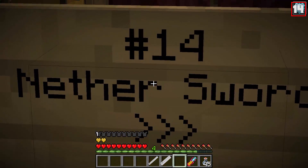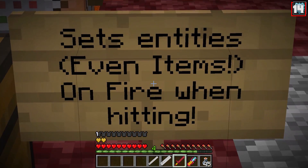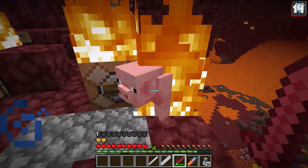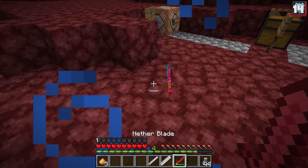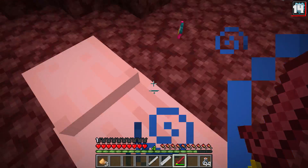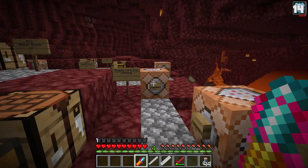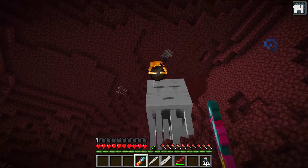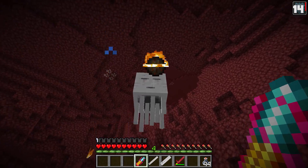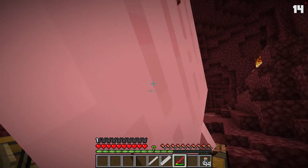Number 14: the Nether Sword, suggested by channel member Dota 2 for life. They suggested nether warp blocks and a blaze rod to get a nether blade that can set entities — even items — on fire when hitting them. Also, I forgot to show something with the reverser staff: it turns ghasts into nothing. So now you've got ultimate ghast control — just right-click and they disappear.